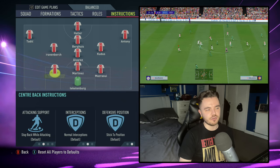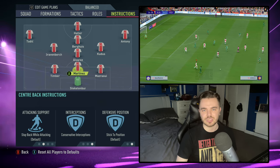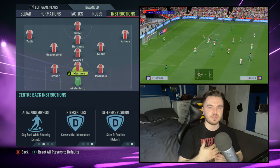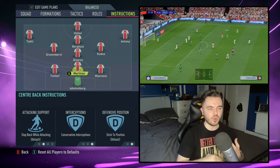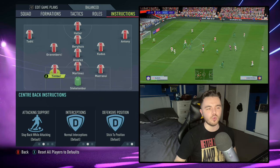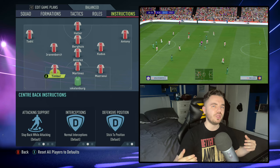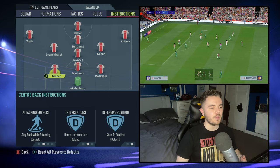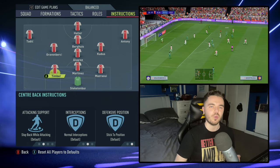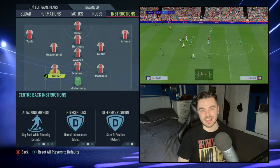With the back three, generally it's the same. With Martinez, who's the central centre-back, we've got him on conservative interceptions, because we want him to be kind of like the last man — excluding the keeper — and to cover for the two other centre-backs who are a little bit more aggressive. We haven't put them on aggressive interceptions as such, but they would often support the attack more and step up further. When you put on joining the attack it doesn't do anything anyway, so you have to manually carry the ball forward with them to help support attacks.